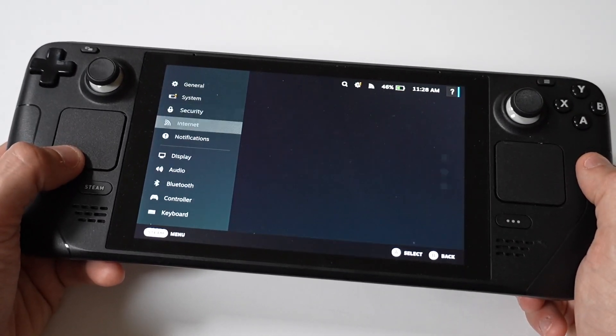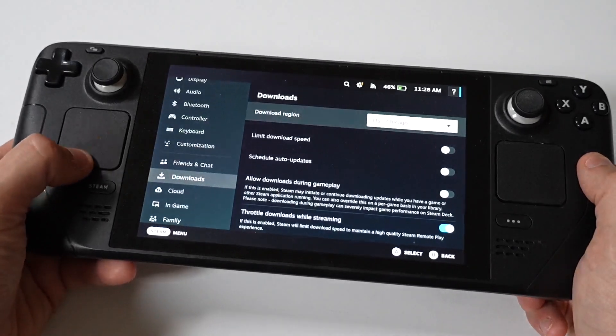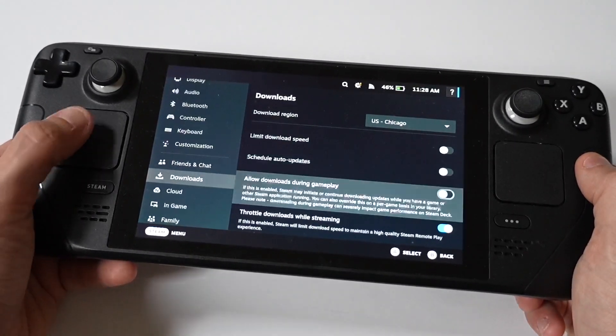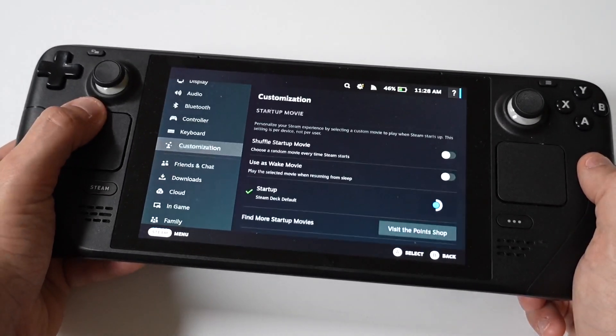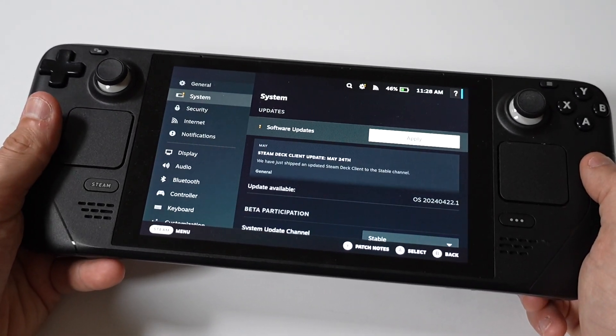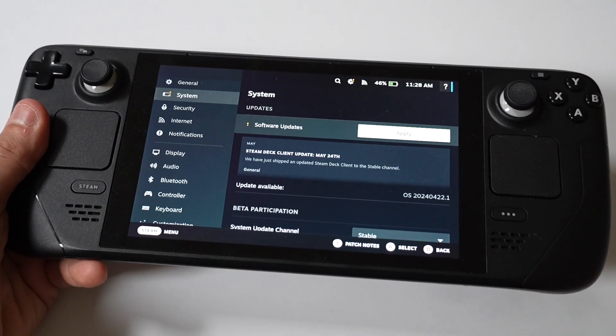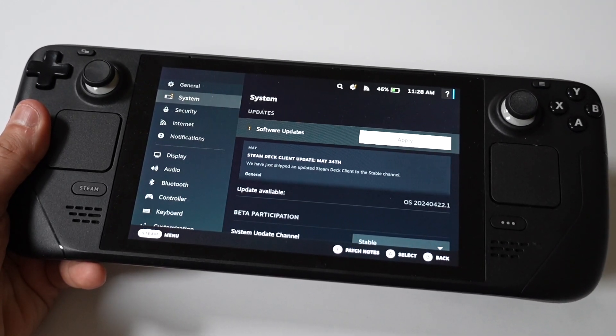Now, if you already tried that, which you probably have, the next thing you want to do is clear the download cache on your Steam Deck. Go to your Settings, scroll down to Downloads, and there's going to be a clear download cache option. This is going to restart Steam for you, so that could help the problem right there.